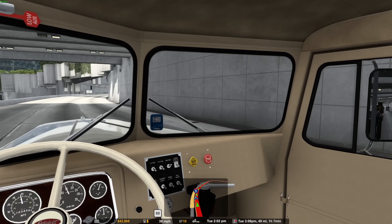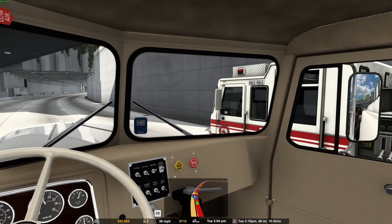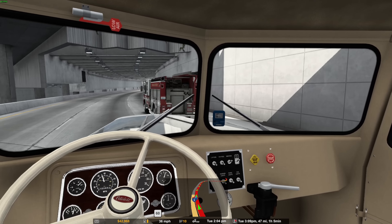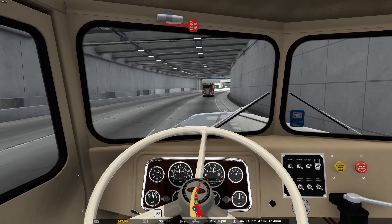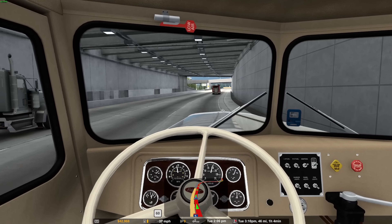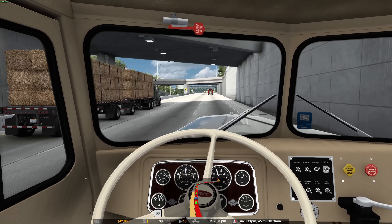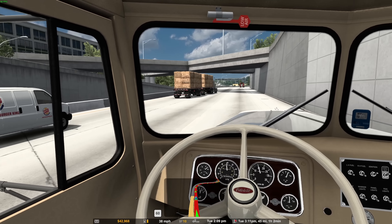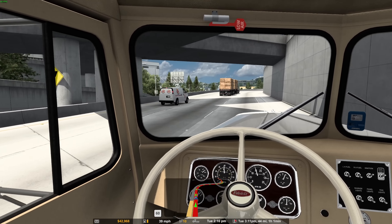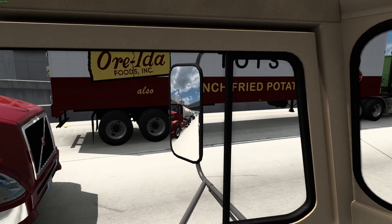Is this guy going to let me over? Fire truck! There we go, the old jake brake does it — wind her back out, she is a screamer. Nice Kenworth going the other way. We still got a little ways to go to Everett.